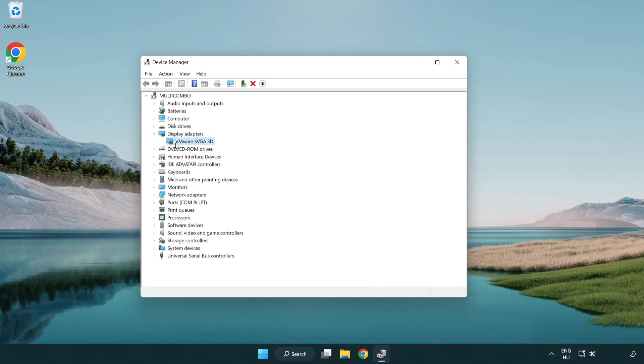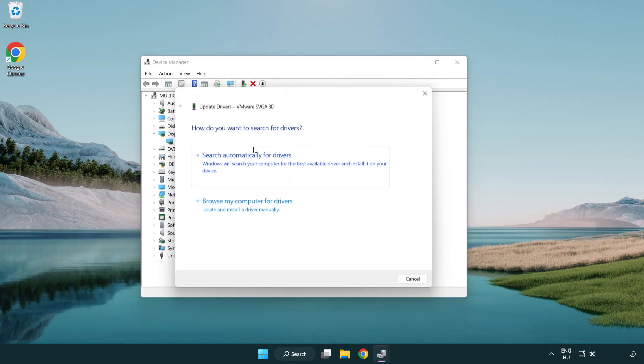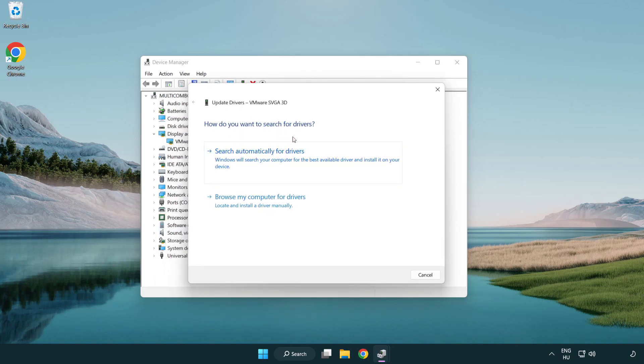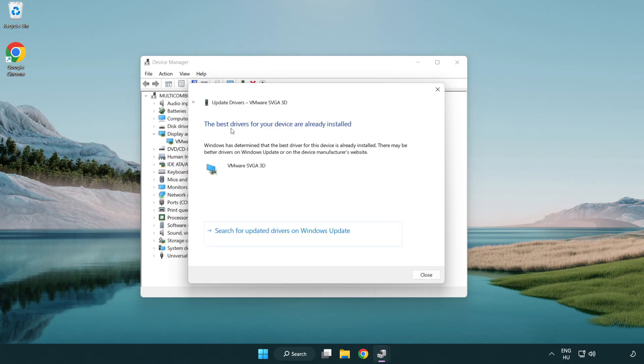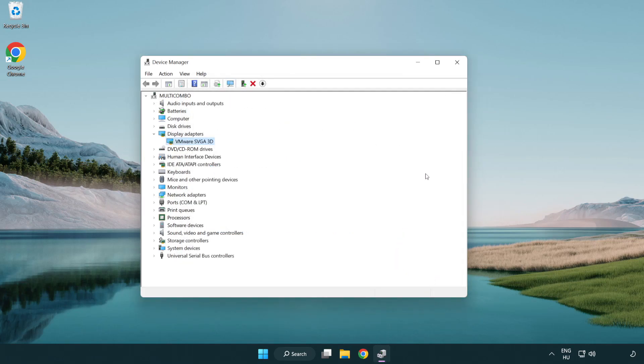Select your display adapter. Right-click and update driver. Search automatically for drivers. Wait. Installation complete and click close.